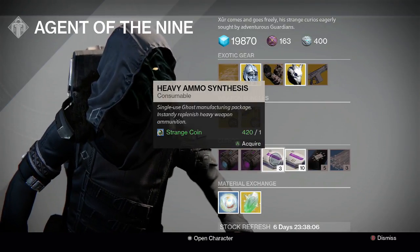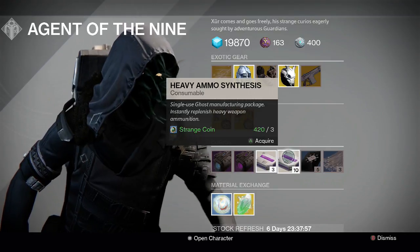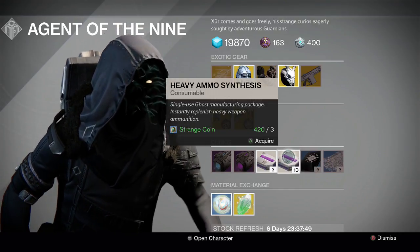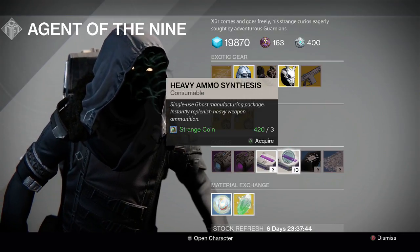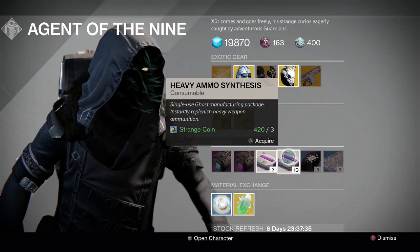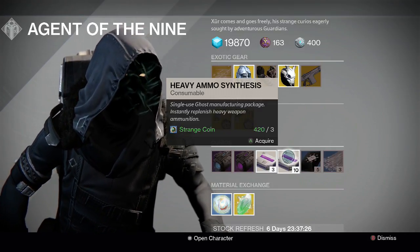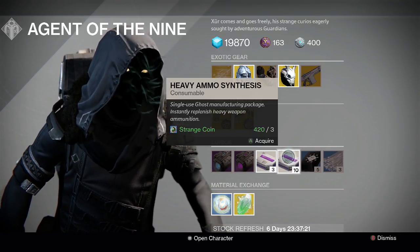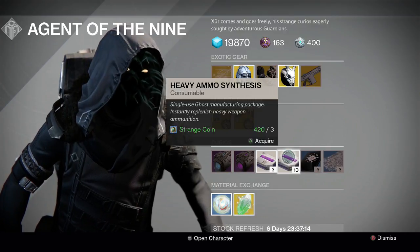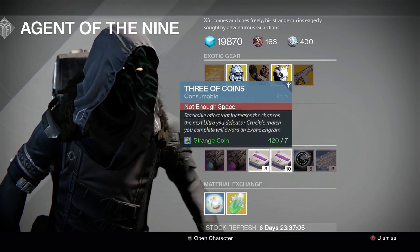Heavy ammo synthesis — three for one strange coin or ten for three strange coins — is the best and fastest way to rank up your character to 400. 632 strange coins can take you from rank zero to rank 25 with your faction using heavy ammo donations. Rank 25 is important because it gives you an exotic class item quest line which increases your reputation by another 10% when you hand in donations. Make sure you've got your highest light level gear equipped when you pick up the package, and make sure you're picking up a package that corresponds with your lowest light level item slot. Rinse and repeat and you'll find yourself getting closer to 400 quite quickly.